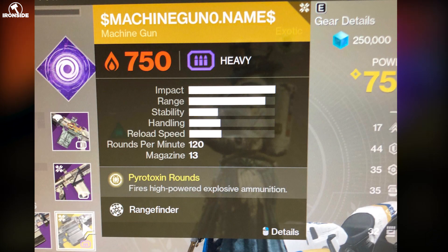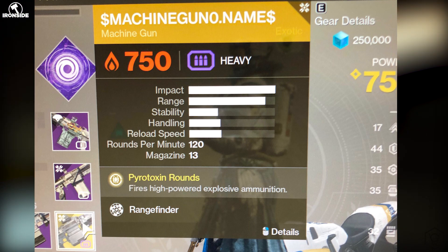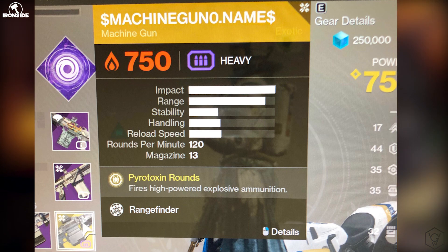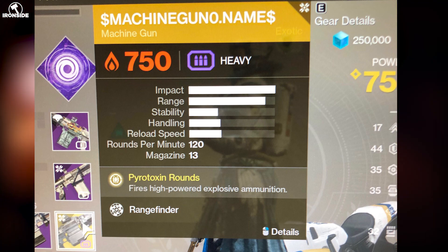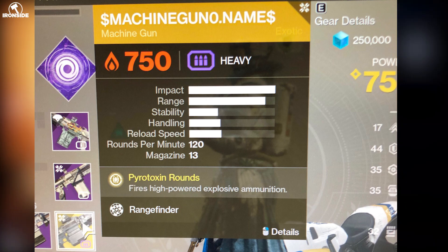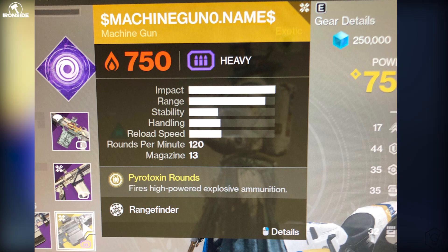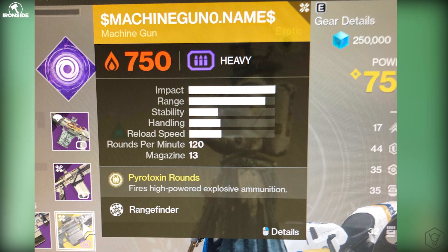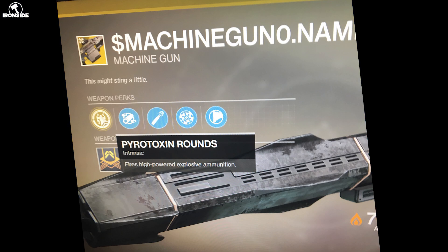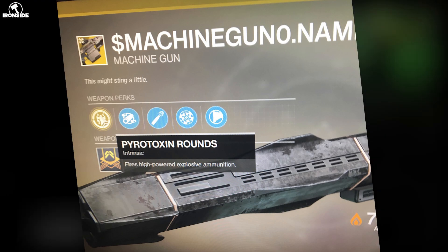Here we have what I call the bug machine gun — the Vex Hive light machine gun. It's a solar heavy machine gun and the exotic perk is called Pyrotoxin Rounds: it fires high-powered explosive ammunition. It's got Rangefinder, impact is maxed, and range is also maxed. We don't actually have a name for it yet — it just says 'machine gun dot name' — so they may not have figured one out yet or don't want us to know. This is the exotic shown at Guardian Con, the one with the Hive bug inside it.